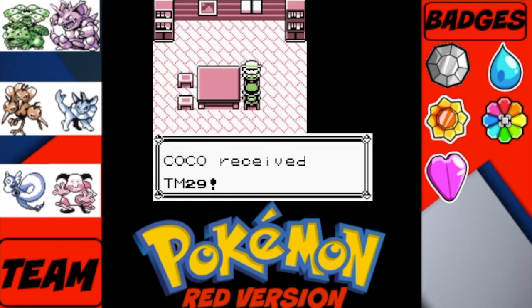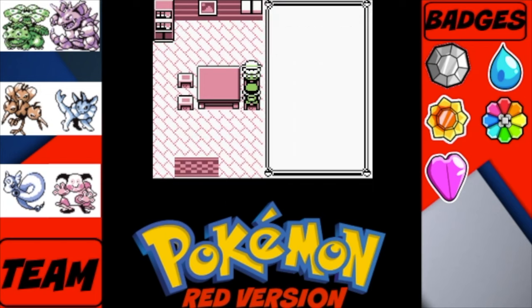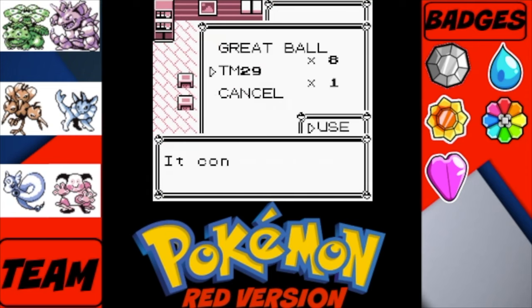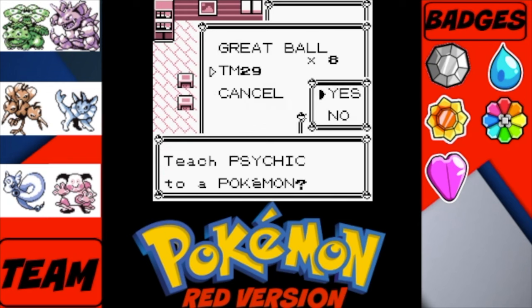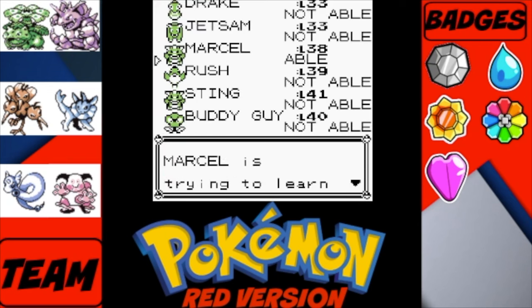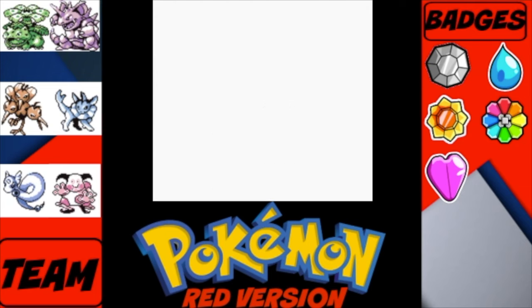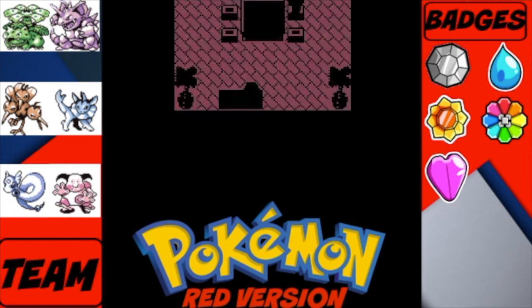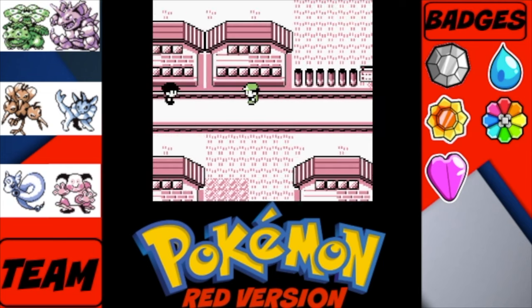First things first, we're going to talk to this guy who gives us TM29. It doesn't tell us what it is, but if we use it we get the move Psychic. We're teaching that to Marcel — there's Confusion, but we're getting a stronger attack right now. So bye-bye Confusion and hello Psychic. I'll see you guys back in the tower — Silph Co, that place we were just in.